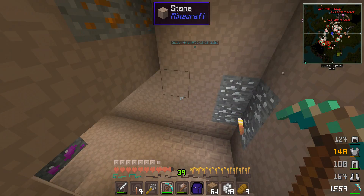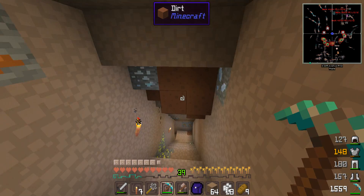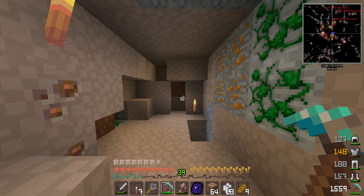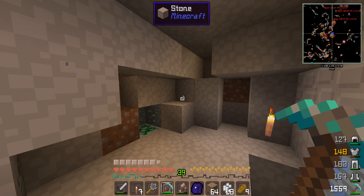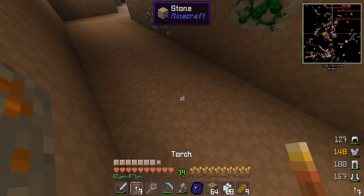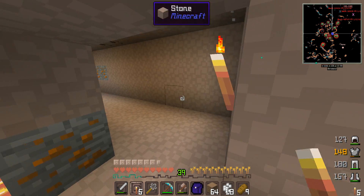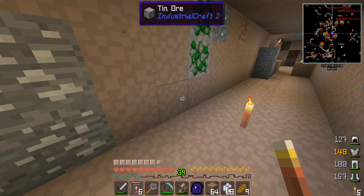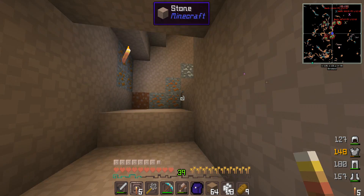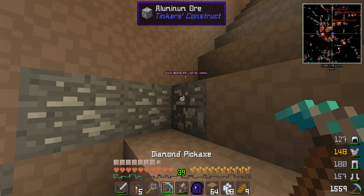I was going to put stairs here but haven't yet — this is where I found my diamonds. I went all the way down with no problem since silverfish were turned down. Then I started going a different direction and silverfish just popped up everywhere — great. So I went the other way instead. I need to get some torches down here. My biggest problem right now is I need gold; I've got a lot of tin, but I need aluminum, copper, and gold.